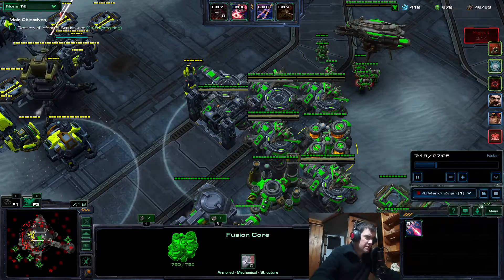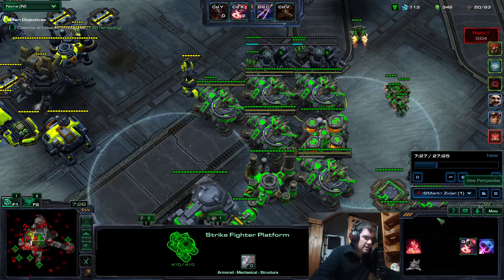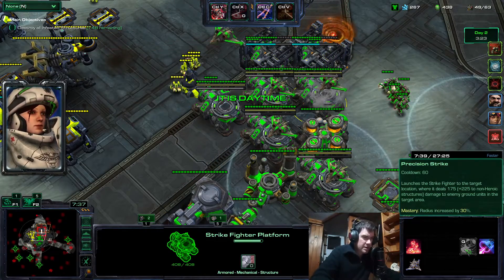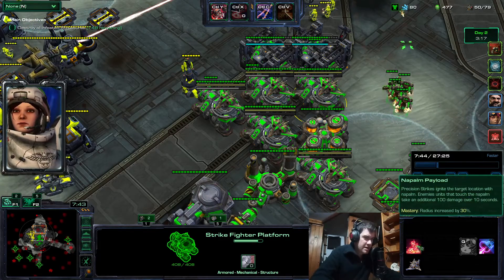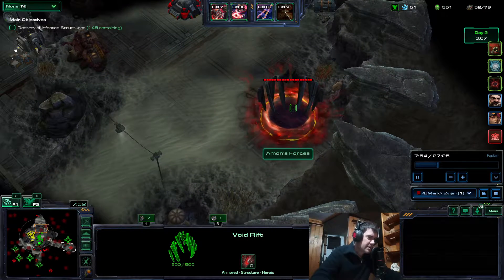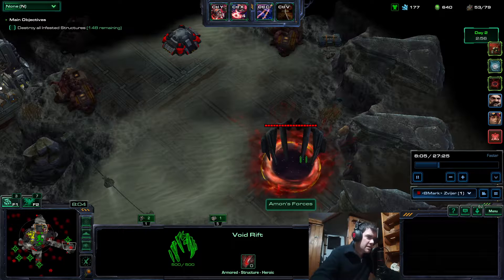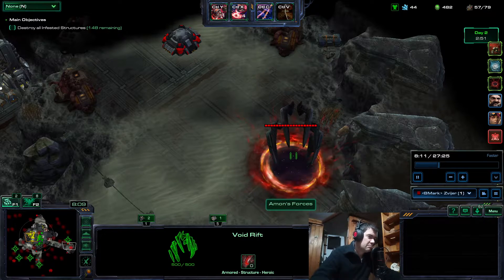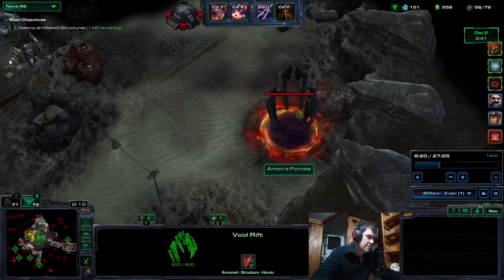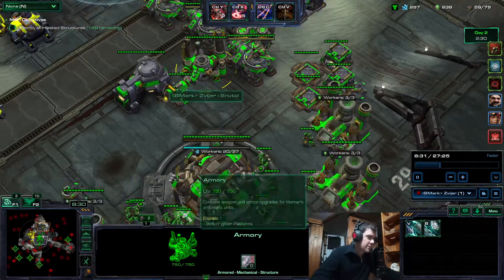The Napalm Payload is of course already finished — it's very important. Strike fighters do 175 plus 225 to non-heroic, so they deal 400 damage plus 100 damage over time. That's enough to kill these structures because they have 500 HP. Rifts also have 500 HP but they are heroic, so only 175 base damage. You need one strike, a little bit of fire damage, then a second strike — it stacks up. You have at least 150 fire damage plus 350 strike damage, or three strikes to kill it immediately.